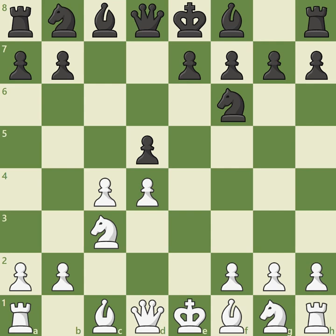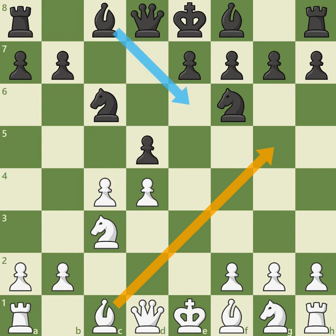Black's other main choice is to immediately add pressure against White's center with the sensible developing move knight c6. If White wants to keep the position complicated, then the dynamic bishop g5, attacking a key defender of Black's center, is definitely worth exploring. Black can provoke sharp complications with dxc4, revealing the queen's pressure against White's newly isolated d4 pawn. When in doubt, e6 is certainly a solid choice, and the slightly strange-looking bishop e6, supporting the center, has also proven to be a reliable option for Black.